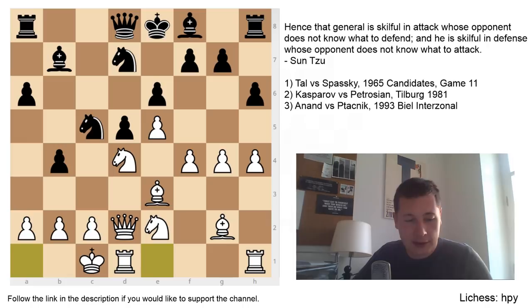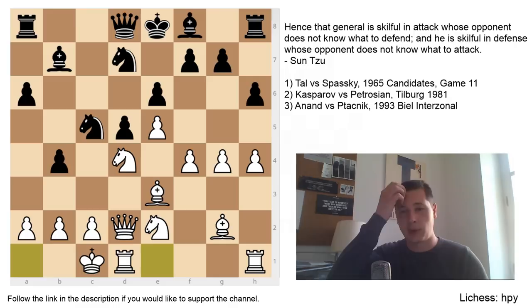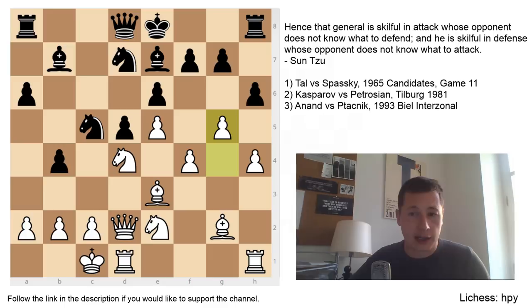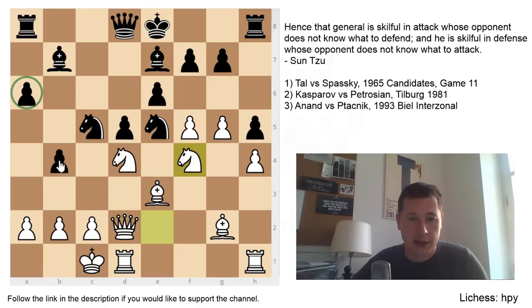The third position is Anand-Fetačnik from the Biel Interzonal 1993. This position is the Scheveningen Sicilian, in which Anand has the white pieces and has castled queenside. The position is slightly better for white, and we are almost still in theory. I'd like to use this game as an example of how to remain calm when you're not sure that your opponent's attack is deadly. This is a problem I have very often — I get too scared, overestimate my opponent's attack, try to defend passively instead of actively, and basically lose even though I was better when I got scared.